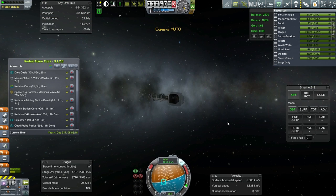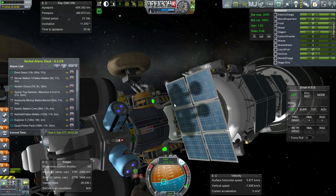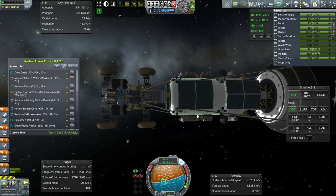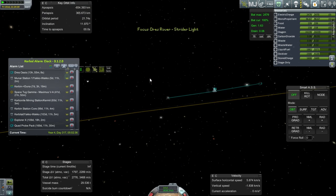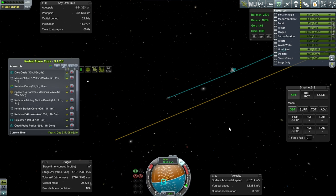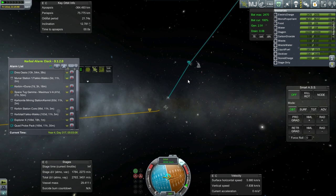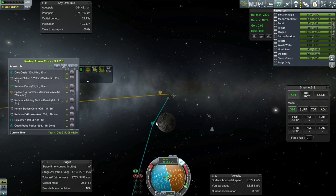I wonder if we have a detector on here for stuff — were we trying to rove about and detect things? No, I don't think so — it's got its work cut out for it with all the other stuff. No correction needed for inclination. Our periapsis is a bit high, especially since we're planning on a landing. Let me push it a little bit closer — 75 kilometers. Could probably even get lower. Let's get a little bit lower.